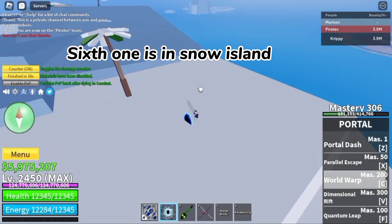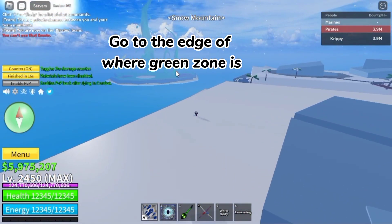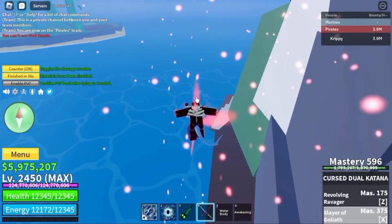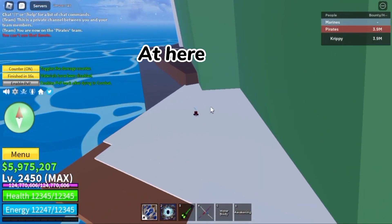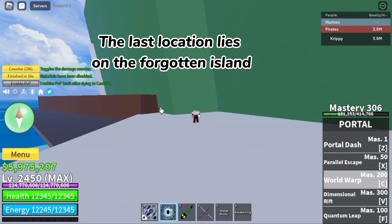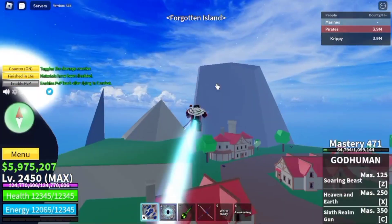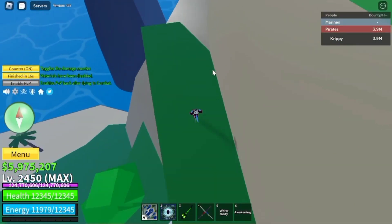Fifth one is in Snow Island — go to the edge of where the Green Zone is. The last location lies on the Forgotten Island — here.